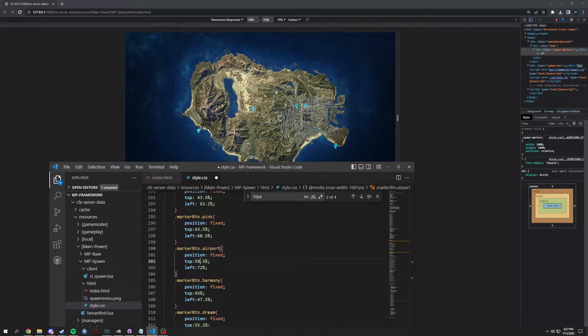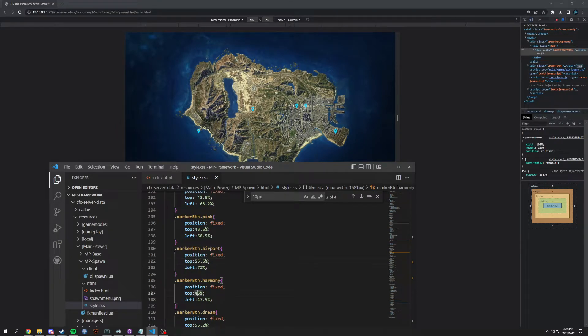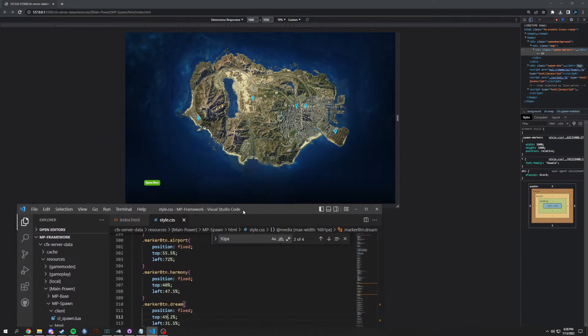Airport - top let's do 58, see if that lands. Does not - do 55. You have to move these sometimes pretty severely, and we're basically doing this per resolution. Harmony - got to move it up quite a bit. Let's do 38 and see where that lands - too high, so probably 39. 39 pretty close, let's go 40. Yes, beautiful. Now the dream valley - once again need to move up. 48.2 is very close to 49, and that's going to be good as well. The spawn here is perfectly fine.